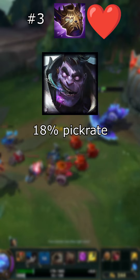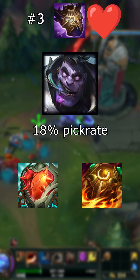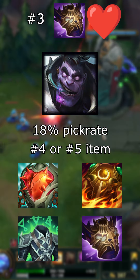Mundo builds it in 18% of his games. He always rushes Heartsteel, then often goes for Sunfire Aegis and Spirit Visage. He then chooses between Thornmail, Titanic Hydra, and Overlord's Bloodmail for his final 2 slots.